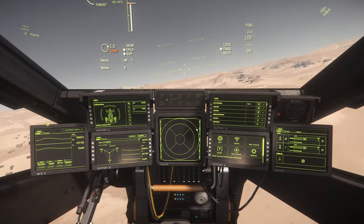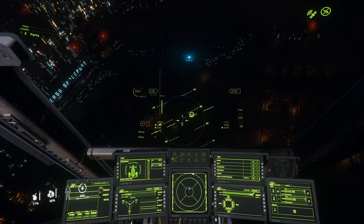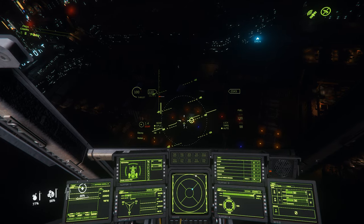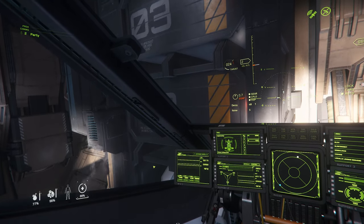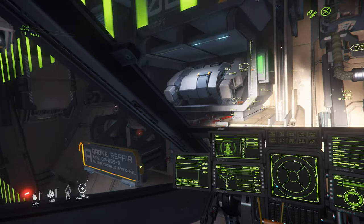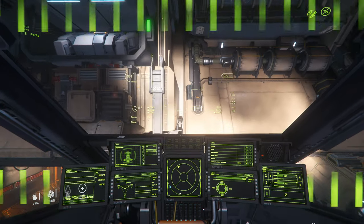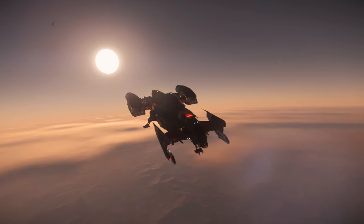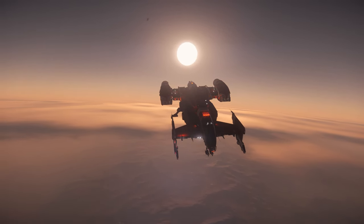In terms of handling, the Cutlass is reasonable. It does carry momentum somewhat, but retains the feeling of a small to medium sized craft. The rotating VTOL engines can be helpful for controlling where the thrust goes. One slightly annoying flight characteristic is how the nose wants to droop, so you find yourself always applying gentle back pressure on the stick — particularly noticeable when flying in atmosphere. Acceleration is good, and braking is actually fairly reasonable for a ship of this size. Putting all of that together, the Cutlass offers decent manoeuvrability for her size.